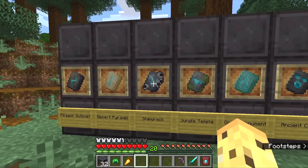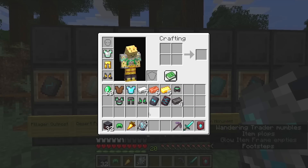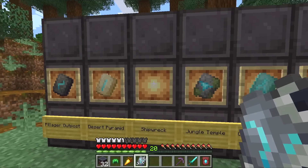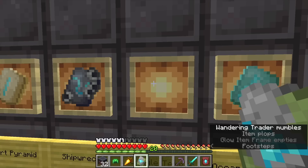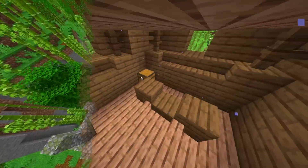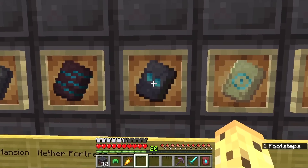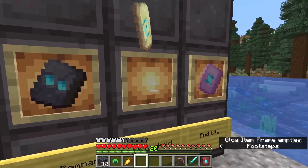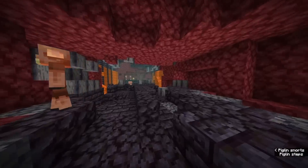Just know that while looking around the world, you might find one of these brand new smithing templates - which is the coast armor trim for a shipwreck, for example - or if you go to a jungle temple, you'll get the wild armor trim. Each of these trims kind of corresponds to where you find it in the world. For example, the one for a bastion remnant is called the snout, and the one for the stronghold is called the eye armor trim. It all kind of ties into the theming of the structure out there.